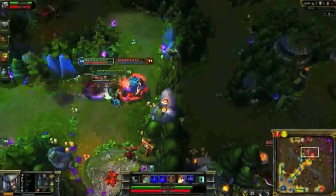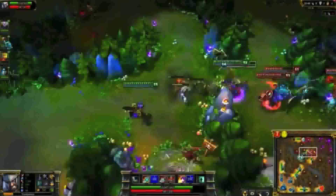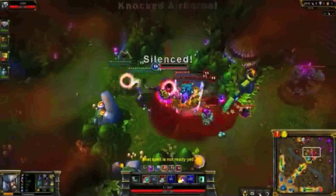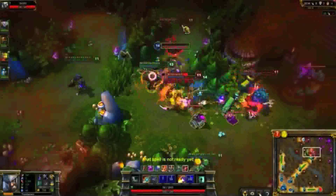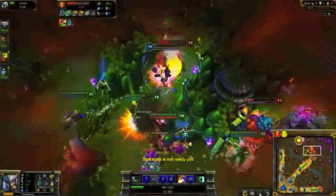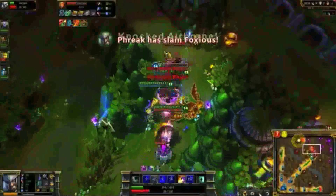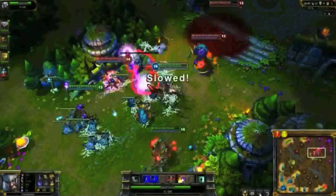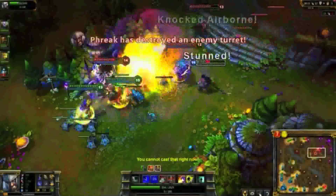I get pulled into the enemy turret by Blitzcrank. I run out and use Undying Rage right as I'm about to die. Yorick makes a clone of me with Omen of Death while I try to focus Vladimir. I notice that my clone has taken Blitzcrank to one hit, so I get the kill. Vladimir is now unable to out-damage my lifesteal, so I take a second kill without any trouble. I take down the mid turret, but run due to the amount of escapes and stuns on the enemy team.